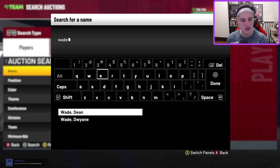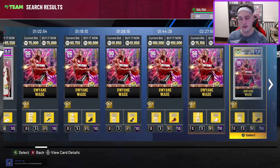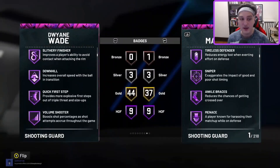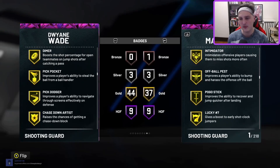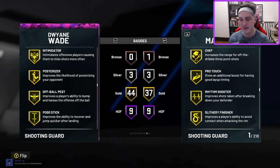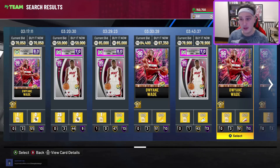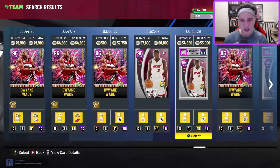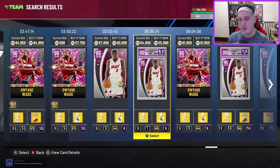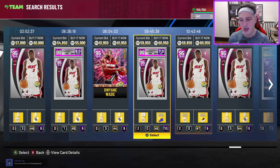Next honorable mention is a familiar face — Dwyane Wade. I've kind of changed my tune on him a little bit. I actually think it's a better idea to grab the NBA 75 version because you can add whatever badges you want and give him a plus three or plus four shoe. An 82 or 83 three-pointer is totally fine with Dwyane Wade's base. He's still one of the best rim-attacking point guards and plays pretty locked-down defense. His release is really good. I feel like he's one of the more disrespected superstars we've had in a long time — people don't give him his flowers.